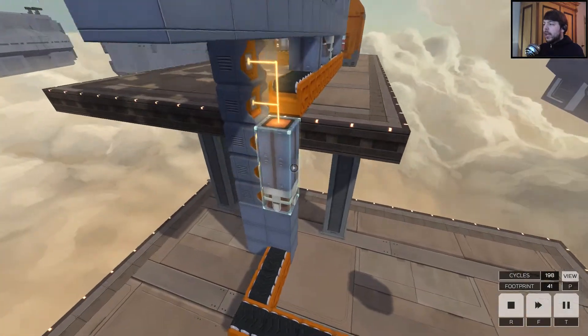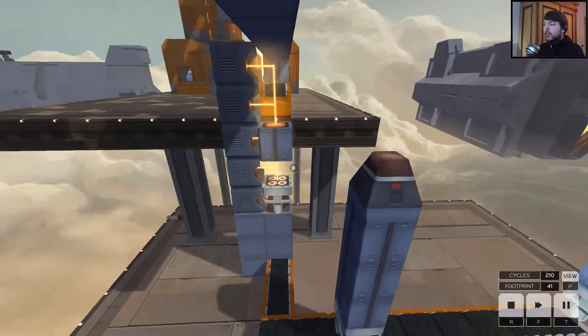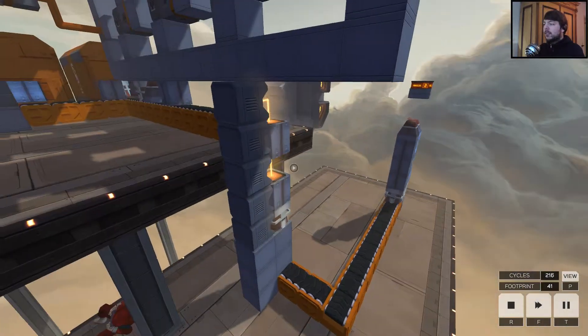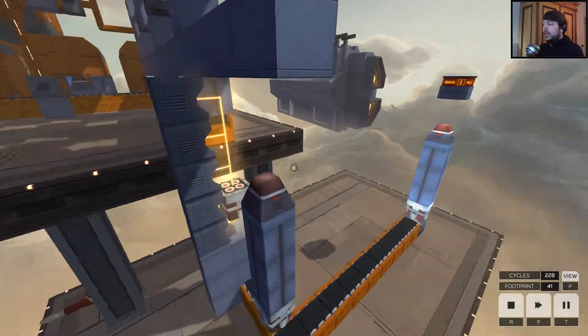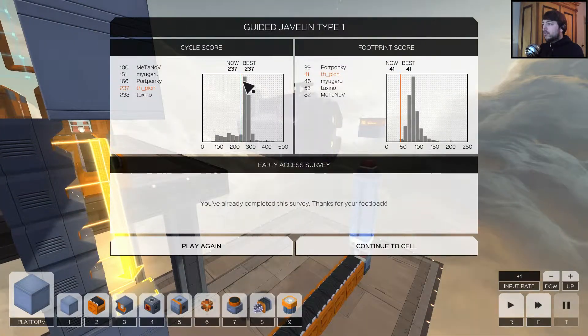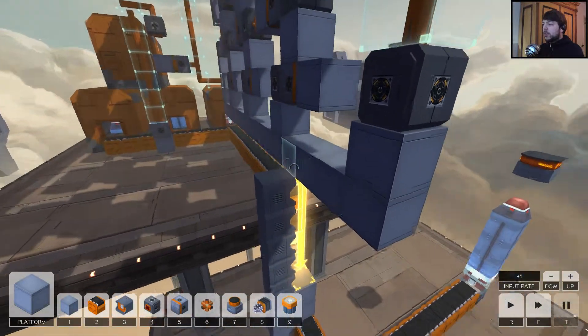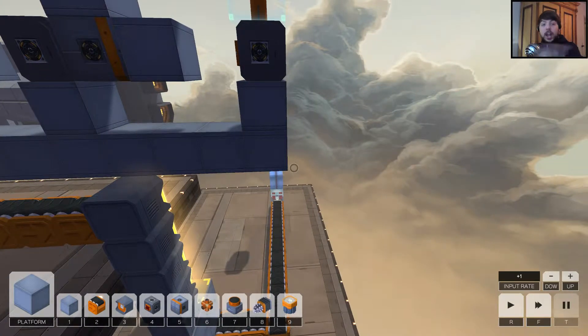I think maybe there's something crazy you could do, but I could not find something. So if you can find something with less than 41 footprint and basic blocks only, feel free to share. If you find a solution which is quicker than this — because this is super slow, it's 437 cycles, it's pretty terrible — feel free to share as well. But for now, this is my basic block solution, minimum footprint, Guided Javelin 1. Thanks all for watching. Have fun and see you next time!